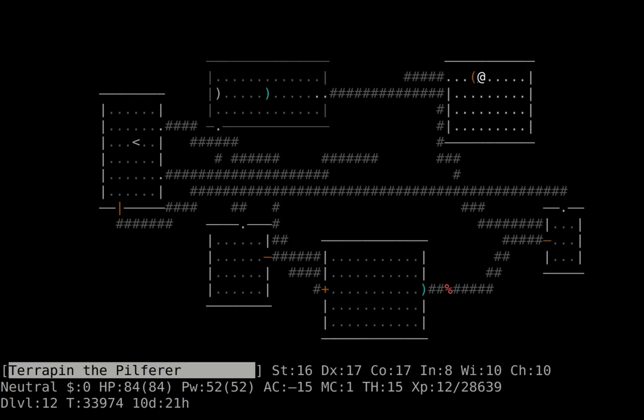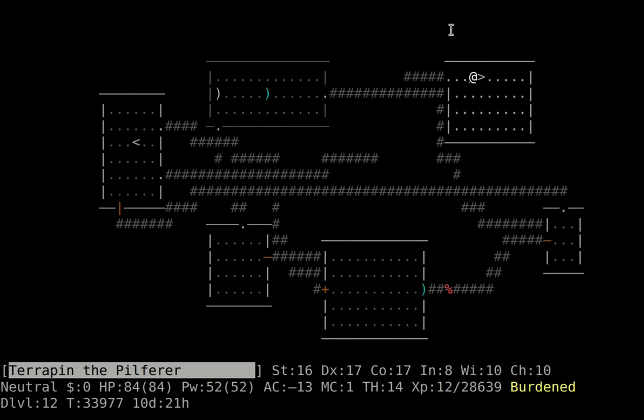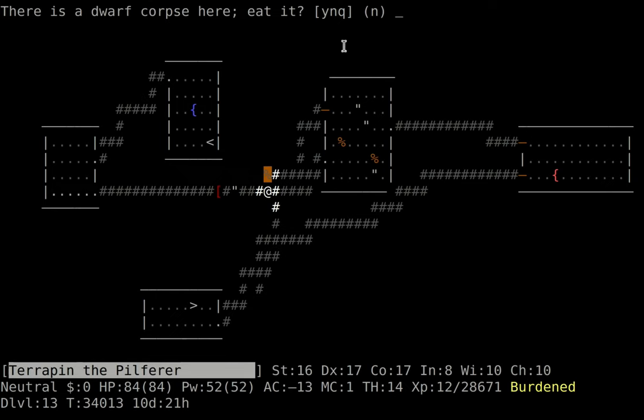We left off last time when I just killed a player monster — a convict. I picked up some loot: speed boots, I think, and a grappling hook, which I'll probably not use. But if I drop something in water, at some point I might find it useful to hook it out with a grappling hook. In the upcoming version they'll have an even more niche use, which is cheesing demon lords.